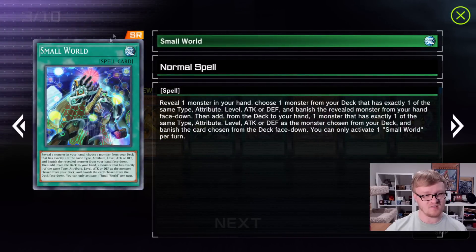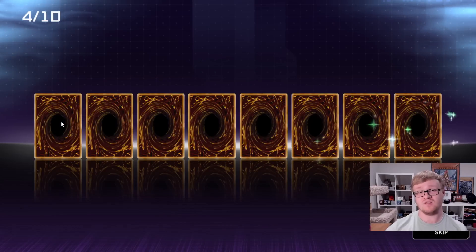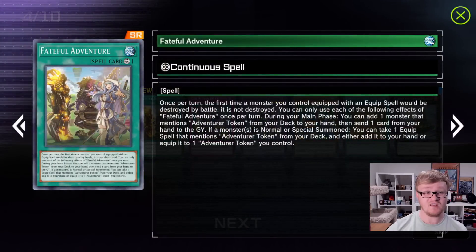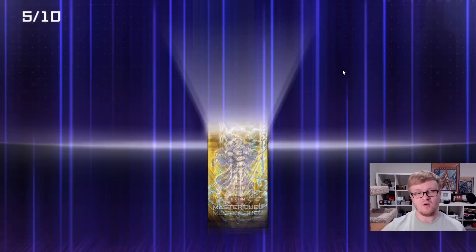Small World! Wait — Small World's in this game. That's a huge card. This is going to make a big difference. Wow, there are so many good cards in this pack, it is just really crazy. Small World is a huge pain to use in real life, but in a game like Master Duel it might not be so bad. Oh, we did pull Fateful Adventurer — this is a card that you only need one copy of, or sometimes two copies of.